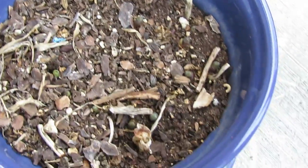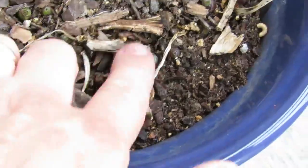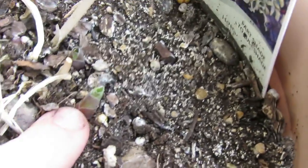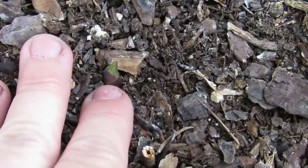Hostas — these are my mini hostas. They do so well, very dependable. This is Blue Mouse Ears, Mini Skirt — oh there it is, look at that. And this is Twilight — this is actually a bigger one I got for free. I'm going to plant that in the shade garden maybe this year.